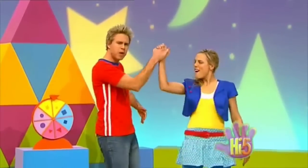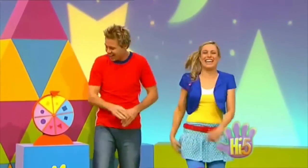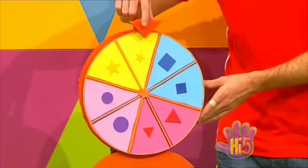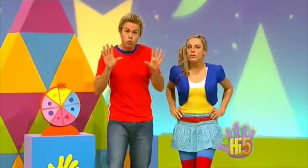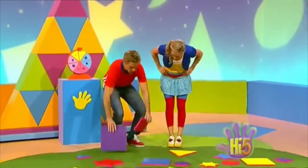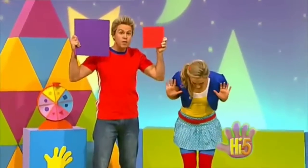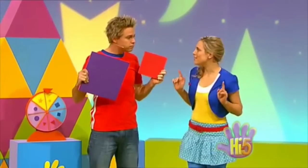Hey Case, are you ready to play the high five shape game? We've got a special spinner here and the arrow tells us what to do. The rules are very simple: hands go on the small shapes and feet go on the big shapes. Let's give it a whirl!